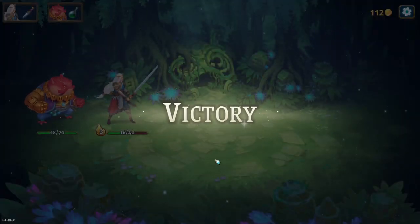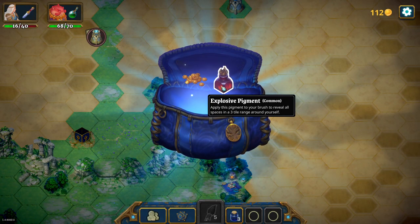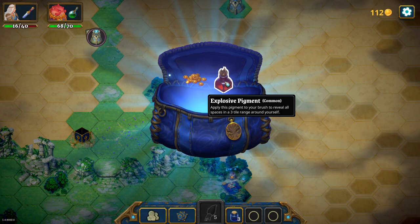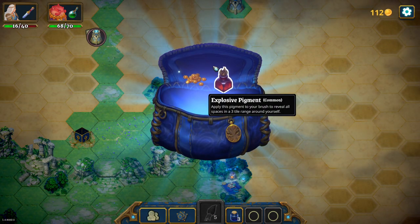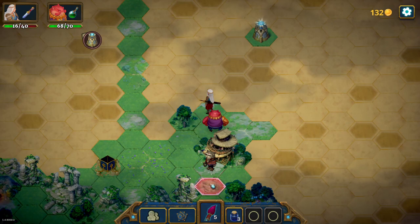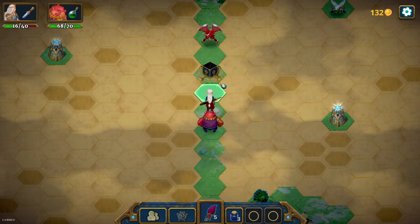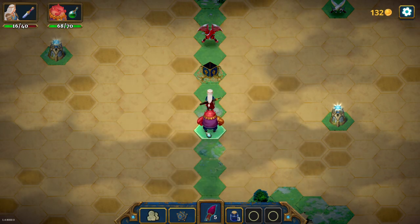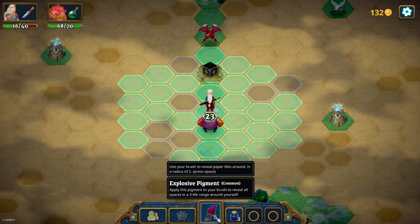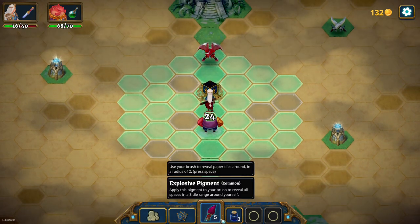It's a free card, although I'm losing on card draw - I'm losing on overall card hand, because if I draw five cards and play the cookie it's as if I had four cards. Apply the pigment to your brush to reveal all spaces in a three-tile range around yourself. I'm gonna assume that is normally two-tile range - it's normally two range, but with this thing it's gonna be three. So the next time I reveal it's gonna reveal a bunch. Maybe if I am like here... I'm thinking about how I could min-max this.